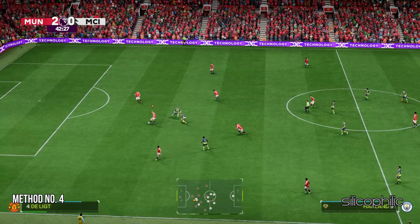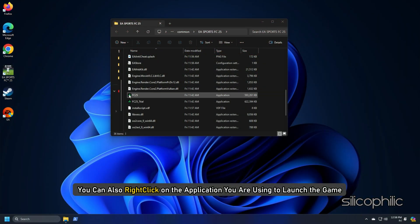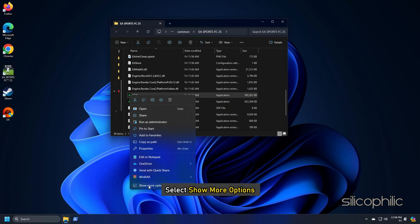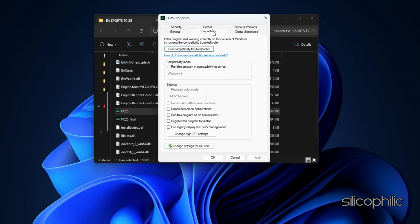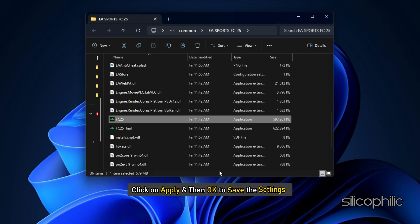Method 4: Run FC25 with Administrative Privileges. Right-click on the application you are using to launch the game. Select Show More Options, open Properties, and go to the Compatibility tab. Check the box for 'Run this program as an administrator.' Click on Apply and then OK to save the settings.